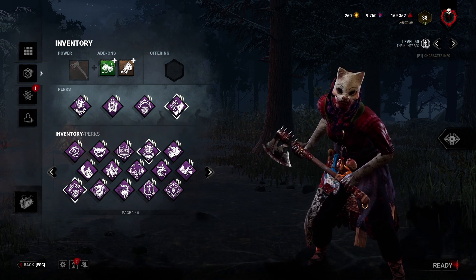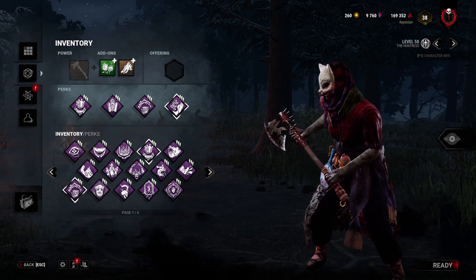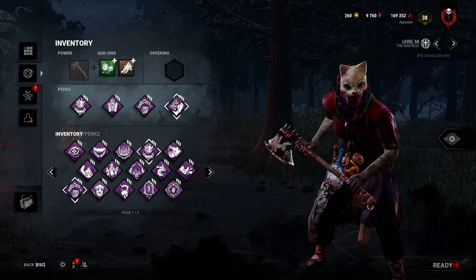I'm going to use my basic Huntress build: Barbecue and Chili, Corrupted Adventure, Iron Maiden, and Whispers — because I just wanted to test these add-ons and not a build. I'm also going to board an outdoor map offering because Huntress's power doesn't work as well indoors. Let's take these add-ons in and see what happens.